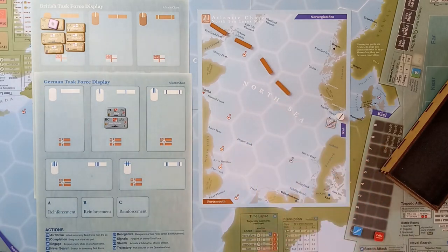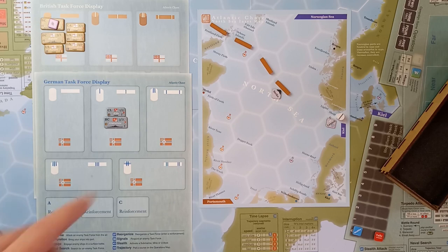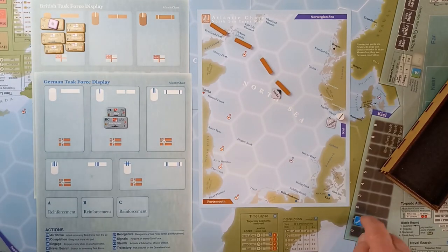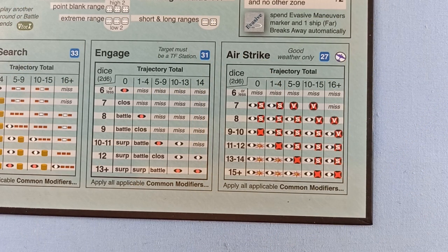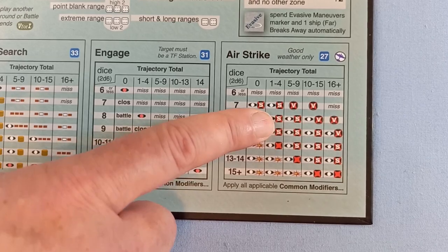The initiative is now with the Germans. They roll — it's a six to change to bad weather — and they do another airstrike. Here's the launch. Fortunately for us they are two hexes away; they're going to strike there and they can't coordinate. Shorter trajectory though — four. Common modifiers: air support — this time they're two away, so only a plus one. No contact marker on us this time, no evasive maneuvers, no coordination — just plus one. But shorter trajectory, four. Seven plus one is eight.